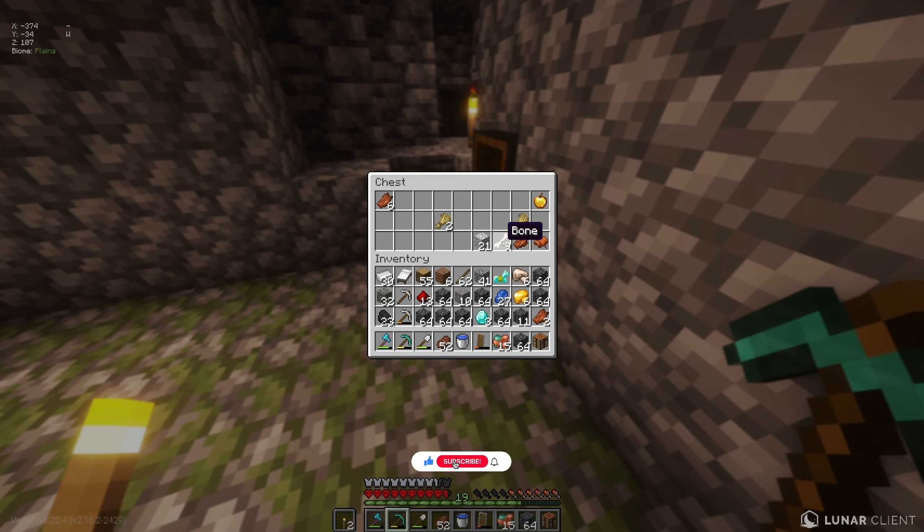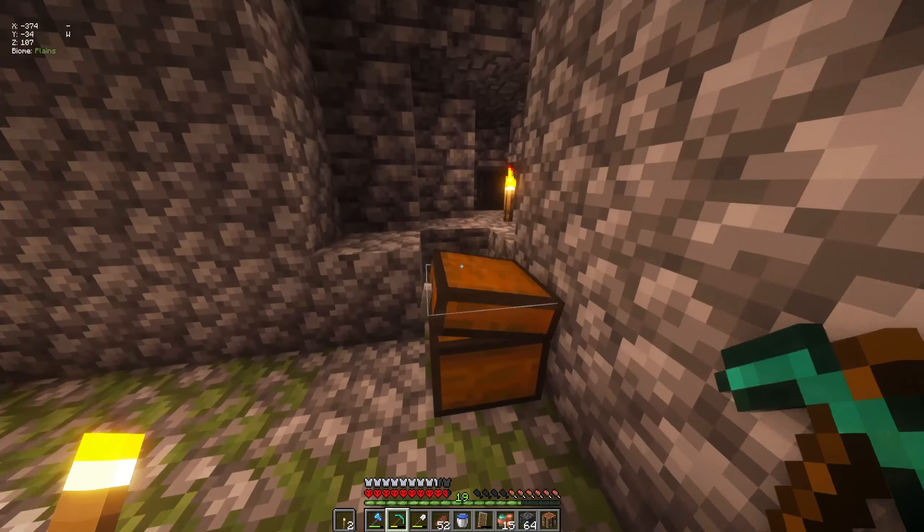We got some diamond horse armor somewhere. That's perfect because we have our little horse back at home. I guess golden apple. What do I want to get rid of? I'll do that.